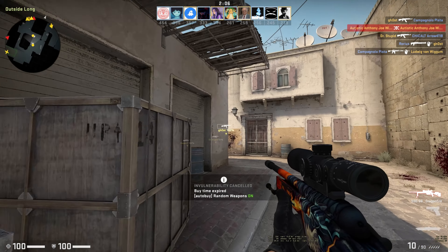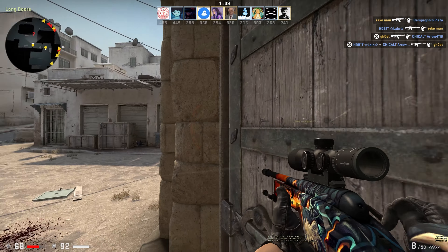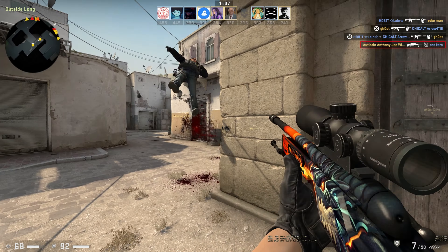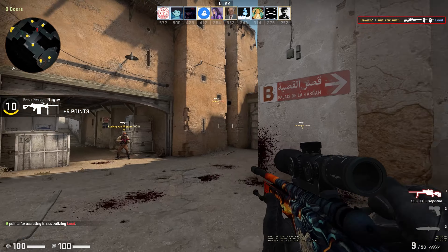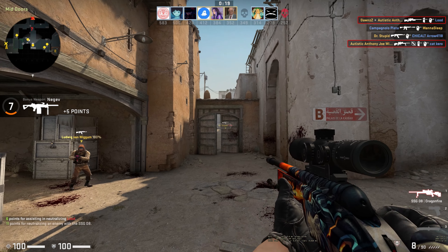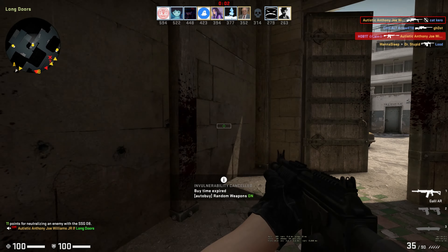Alright, I'm going to grab a scout and try this out. Boom, hit! Oh, bro's body flew. Look at that. Oh, and I hit him too! Yo, cat! Oh my god, I just got you from CT spawn. Bro, that is getting clipped.